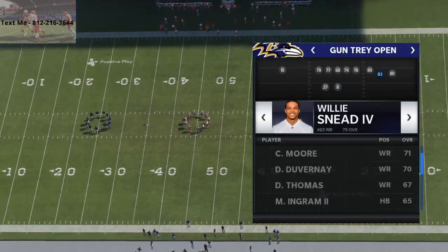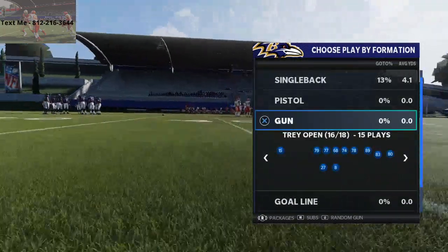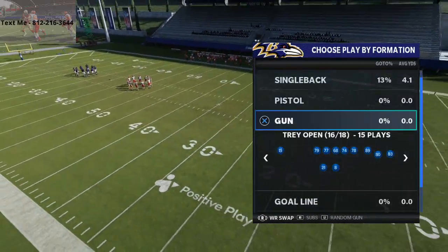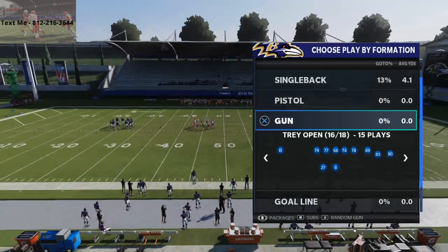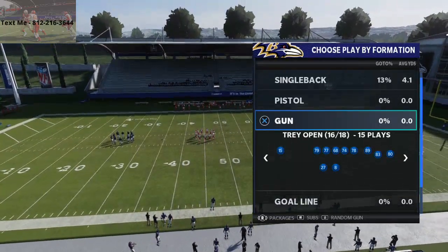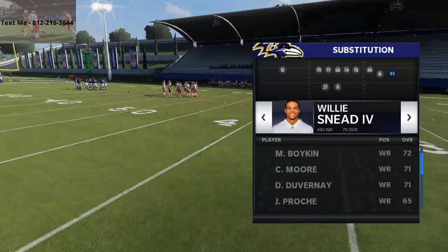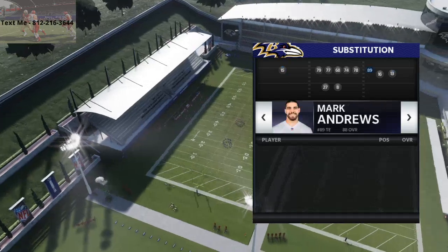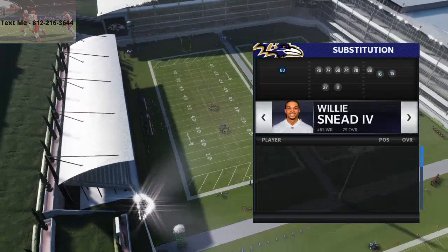One thing you want to do when you're labbing a new formation is you always want to cycle through your packages and just see what you're able to do. You can put the strong slot package in, do wide receiver swap, twin tight end and turn it into an ACE set, or backup quarterback. So nothing too crazy in terms of packages. I'm going to go ahead and sub in DuVernay, Marquise Brown, and Mark Andrews — actually, I'd want Marquise Brown over here and DuVernay right in here.